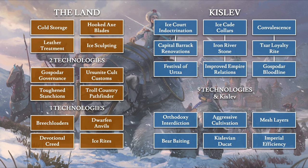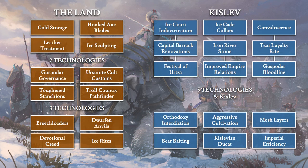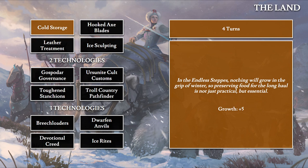The Kislev tech tree is subdivided into four sections titled The Land, Kislev, Aringrad, and Prague. For the three sections with city names, the bottom six technologies are locked until you've researched any five of the above technologies and hold the namesake city. The Land section has 12 technologies split into three sections of four each, with unlocking requirements based on prior research.